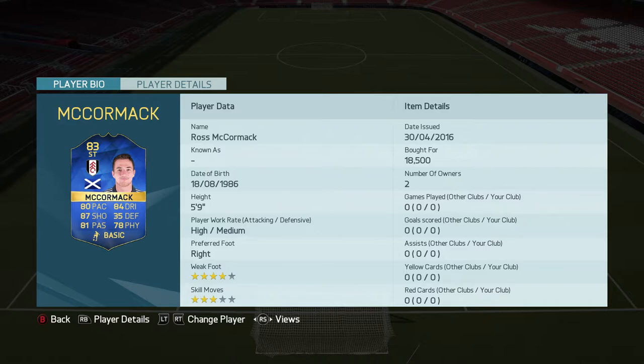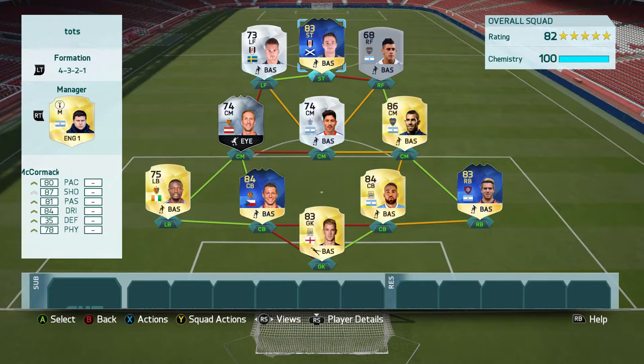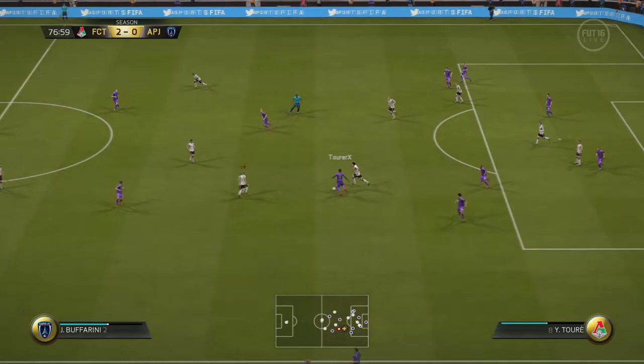McCormack's got a very good card — pace is decent, dribbling is decent, passing is decent, physical is decent, and he's got 87 shooting, 4-star weak foot and 3-star skills to add to his value. This is the team, guys — an 82-rated team.